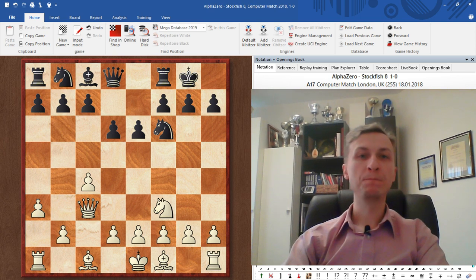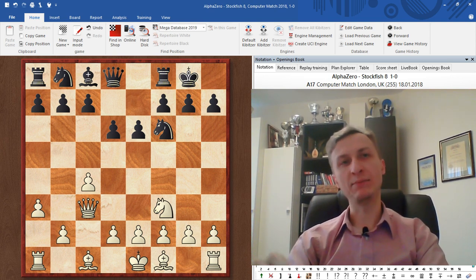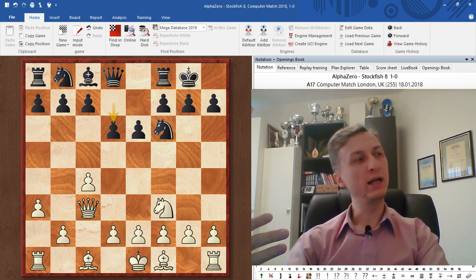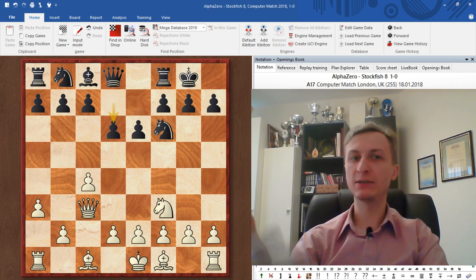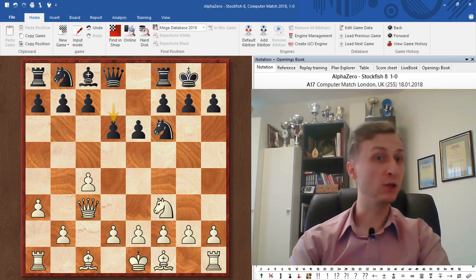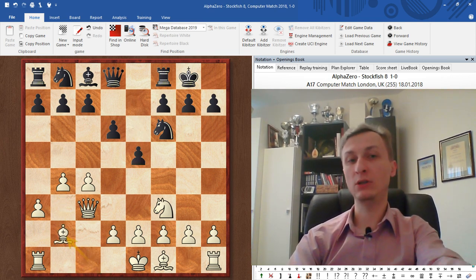For lower rated players, I strongly recommend castling as fast as you can, which was not the case here — white spent time on Queen c2, a3, etc. Now white plays b4. More sophisticated players can assess the damages of leaving the king in the center for a few more moves. In this case the position is not open and it's not going to open up anytime soon, so AlphaZero decides it can develop the bishop first. I agree — b4, grabbing some space, Bishop to open the diagonal which will open up eventually.